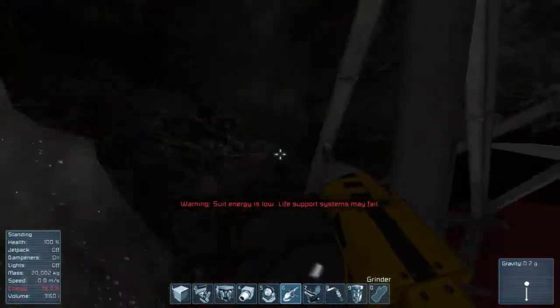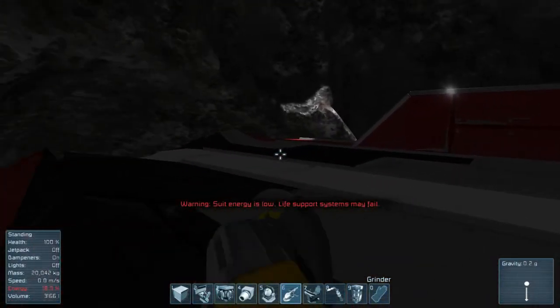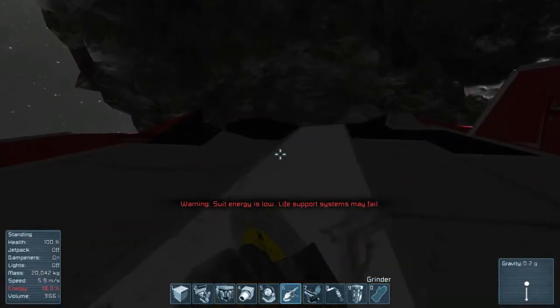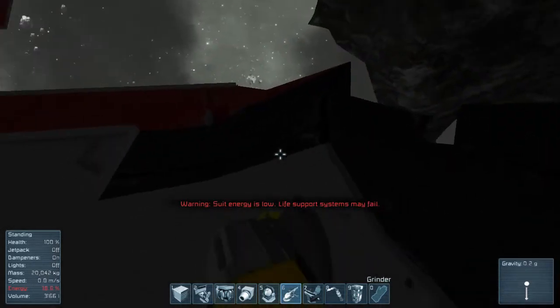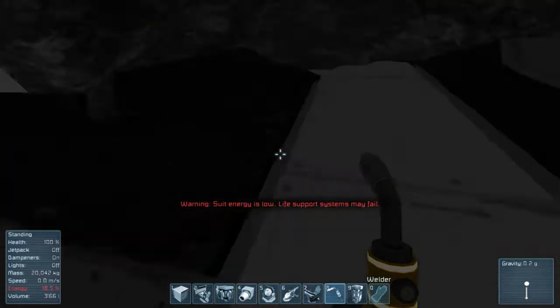When you get below 20% energy, shown down there in the bottom left, it warns you. That's when we run over here to refill. We could take it a little longer — you don't want to push it too close, but we do have it at a fairly close 5%. We also have our welder if we want it.